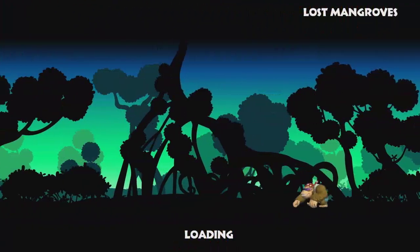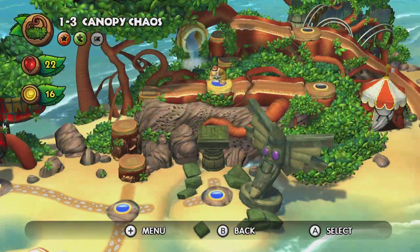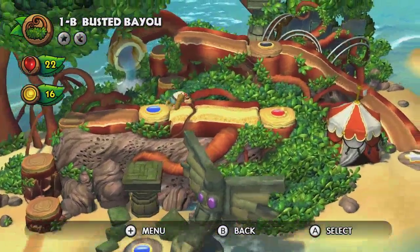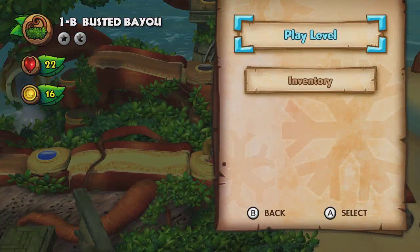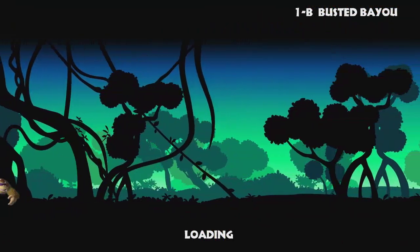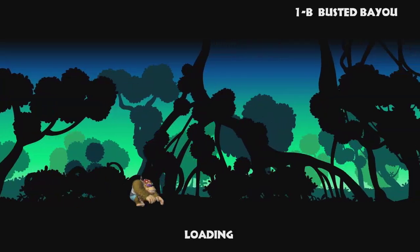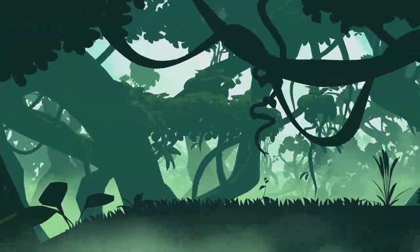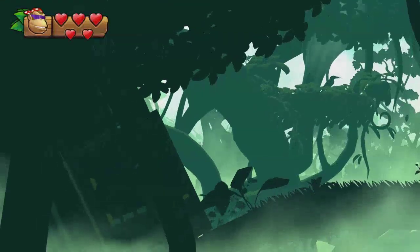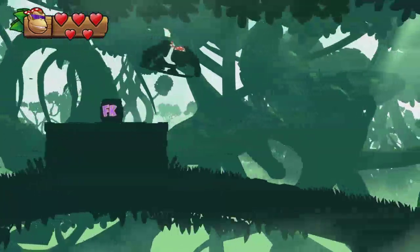These levels were all not beginner-friendly — 1-1 isn't even beginner-friendly. The most beginner-friendly levels are probably 1-2 or 1-3 because they don't have as many endless pits. I forgot to mention: each level has five, seven, or nine puzzle pieces, and each level that isn't a Kong level or boss level has four letters — K-O-N-G — forming Kong. These unlock the temple levels.